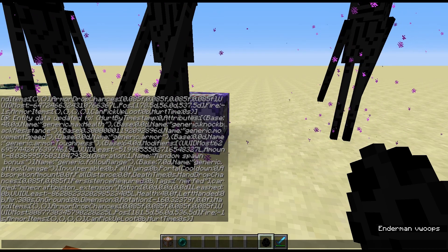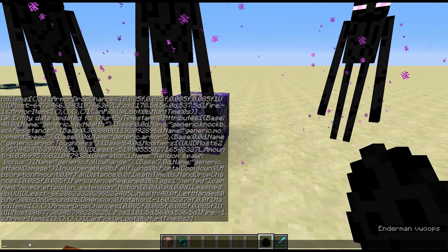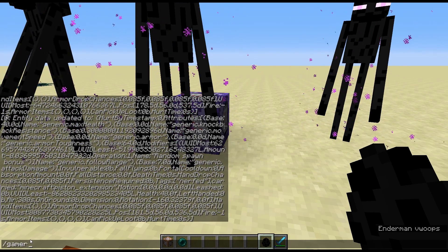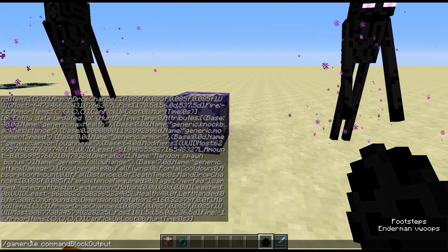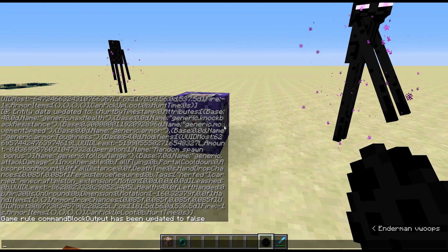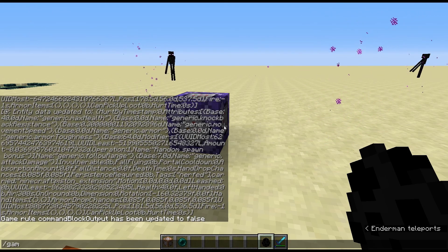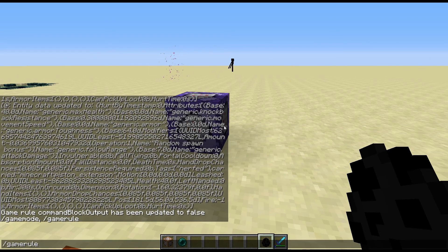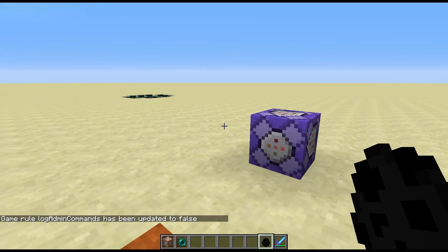Now, in order to stop this sort of spam, there are some game rules we can use. We do /gamerule commandBlockOutput set to false. And then there's another one — /gamerule logAdminCommands set to false — which also stops server logs from being spammed constantly.